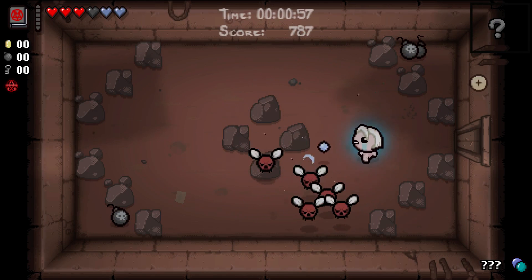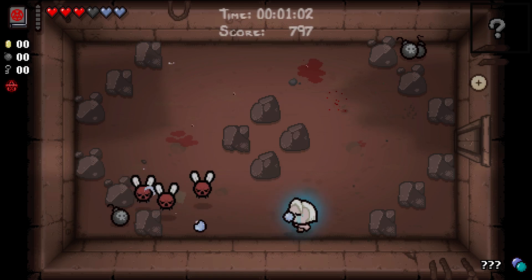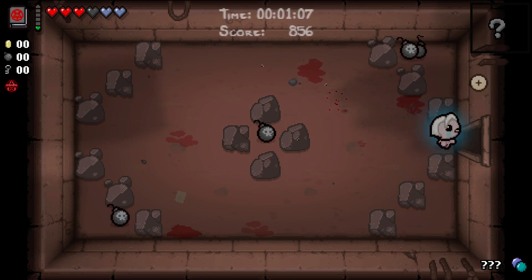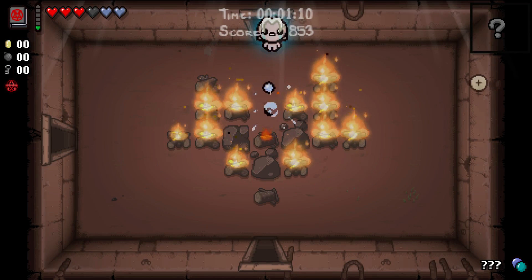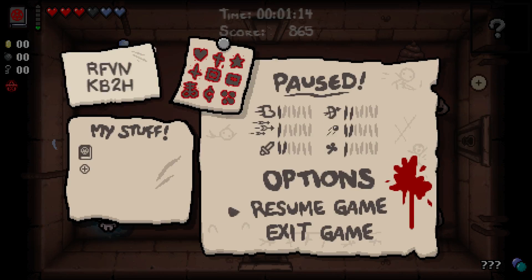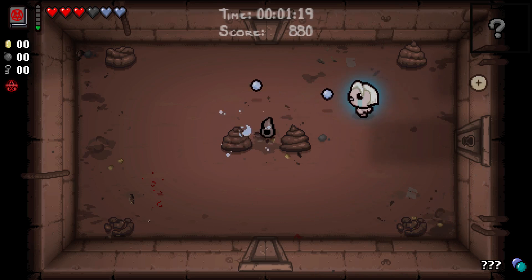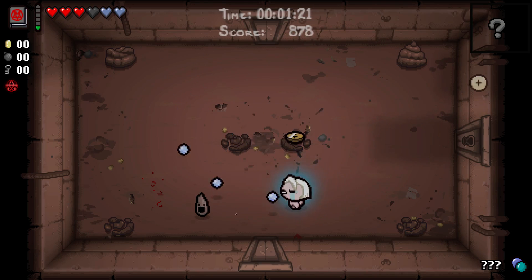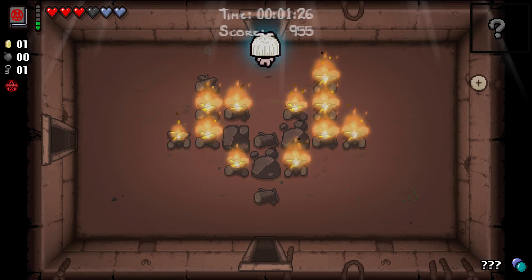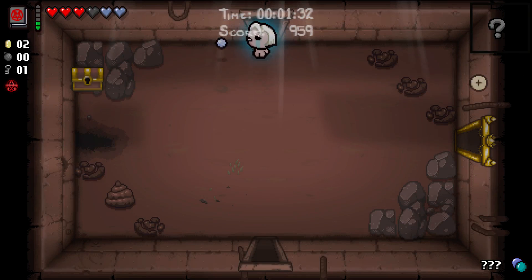The Satanic Bible is one of the best items you could ever hope for in your literal first starting item room. It gives you a black soul heart after six rooms, and of course that is going to pretty much solidify our deal with the devil chances, thereby solidifying a very good start here for this run. Surprisingly, our tears rate does not seem to match what the stats page shows, which is not really all that unheard of.